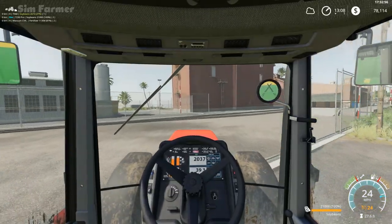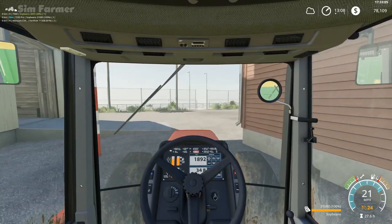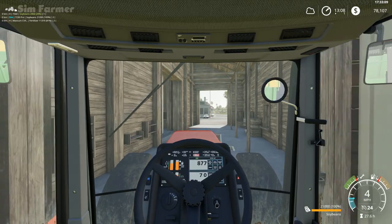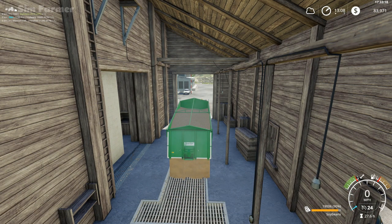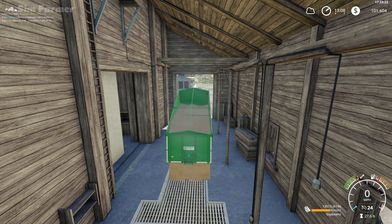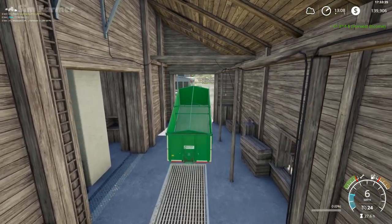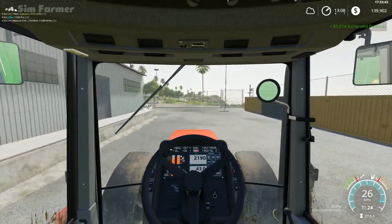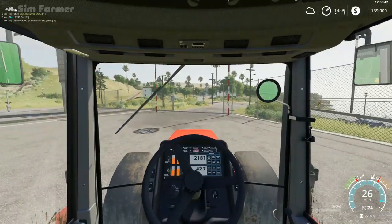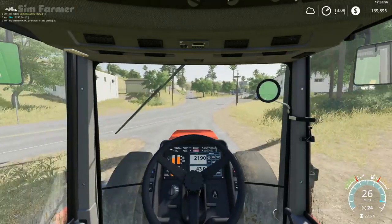The best price currently for soybeans is the Pork Grain Elevator, which is still going up at a whopping 2,941, which is actually quite impressive. We're not going to get a huge amount more off this field — definitely not another full trailer. So we'll head over to the Pork Grain Elevator and sell this load. I've gone in completely the wrong way so hopefully the train doesn't come. That's 21,000 liters of soybeans which should give us over 60,000 — that's 61,814 dollars. If only we had a field like field 8 full of soybeans we'd make an absolute fortune — but 61,000 dollars off one trailer load is not too bad at all.